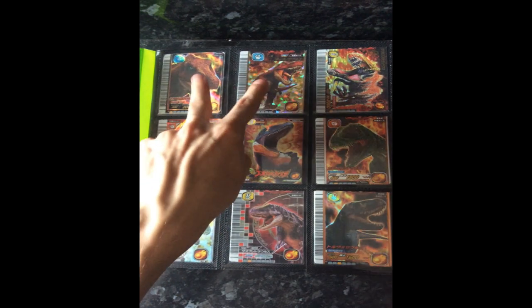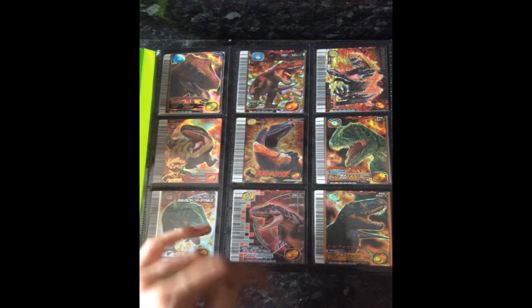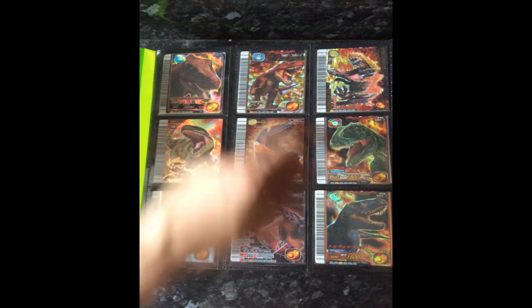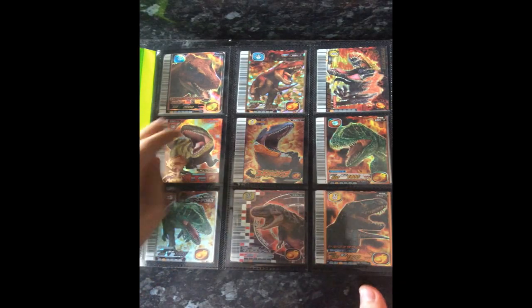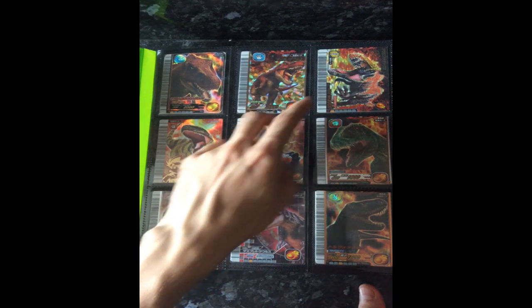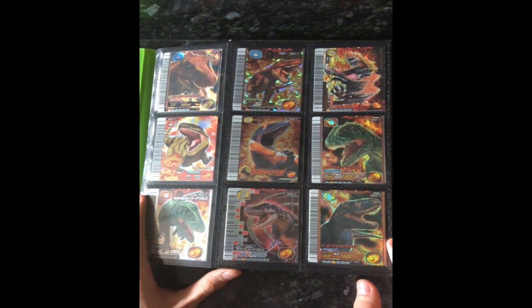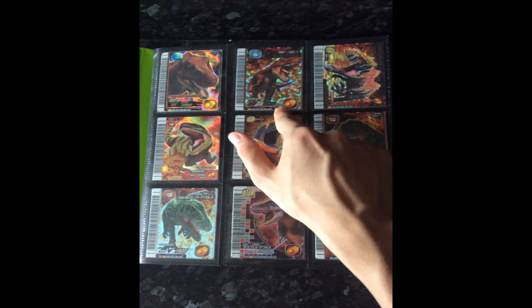If you're wondering why I have two of the same dinosaurs, it's because each one is a different battle type. In this instance, this Tyrannosaurus is attack type and this one is counter type. This only applies to the working versions in English, because there's another Tyrannosaurus which is hunter type but it doesn't work, so it's not part of this collection. So we have Tyrannosaurus attack type and counter type.